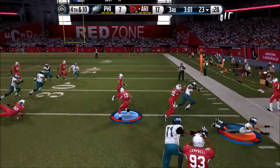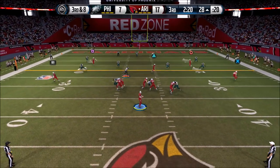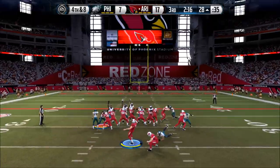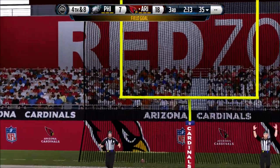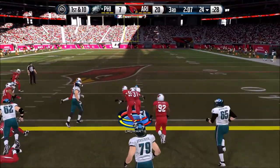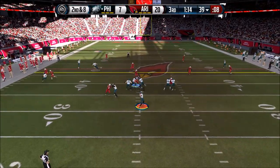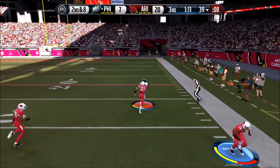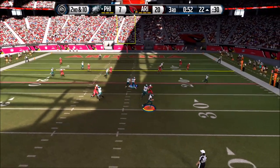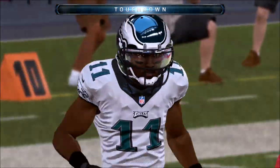I drop back to pass, almost throw a pick on third and eight, so I have to kick a field goal. Now it's 20 to 7 and it looks like this guy is choking. But he decides to run the ball with Shady McCoy and he's getting all his momentum back. He scores a touchdown here with that play he always ran - he'd have an out route on the left and receivers bunched on one side.